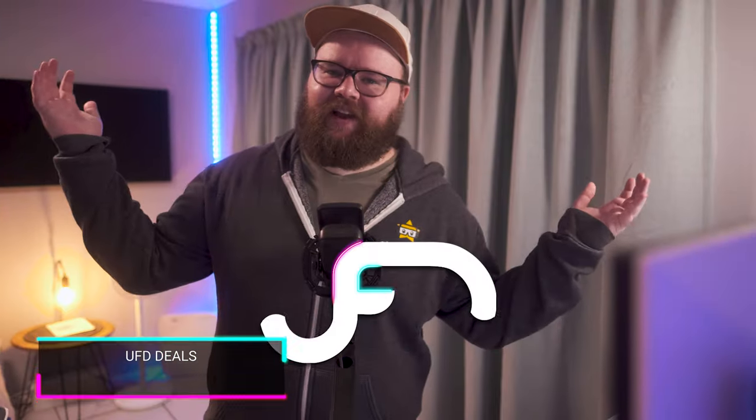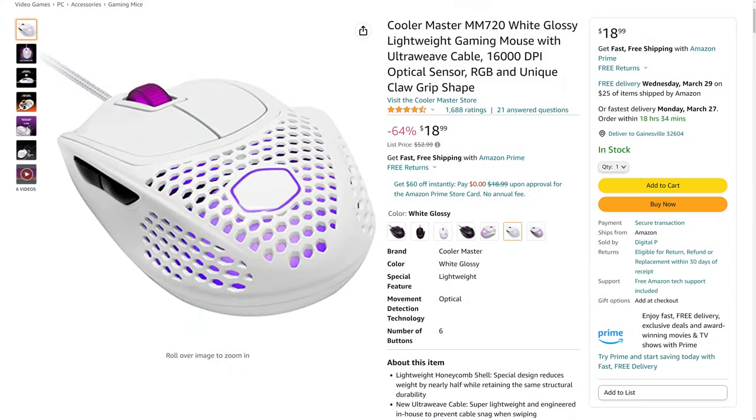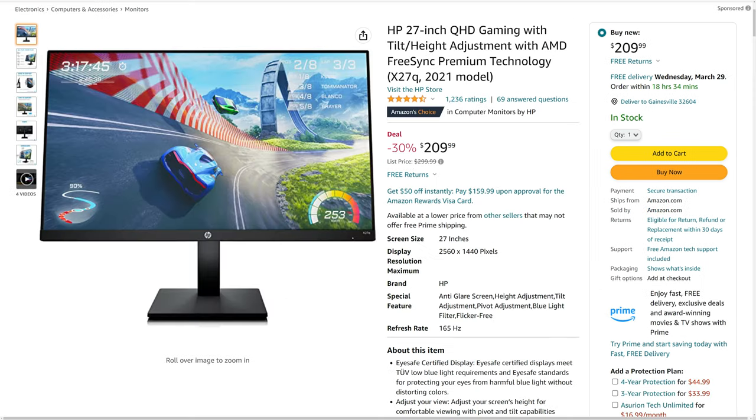Reese has some details on UFT deals for us. Welcome back to UFT deals, bringing the hottest tech deals on the internet. Starting off with the Cooler Master MM720 — this lightweight honeycomb gaming mouse is going for only $18.99, which is $34 off or 64% off. And secondly, the HP X27Q: a 27-inch 1440p 165Hz IPS display with FreeSync and HDR400, going for only $209.99, which is $90 off or 30% off. You can find these and more linked in the video description down below.